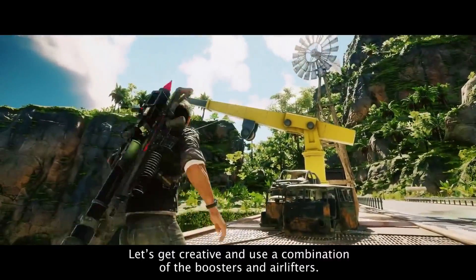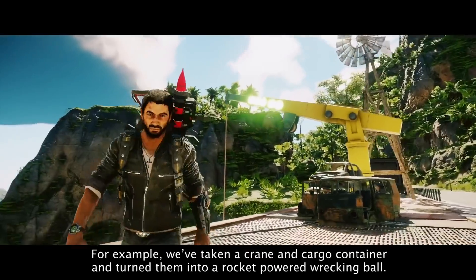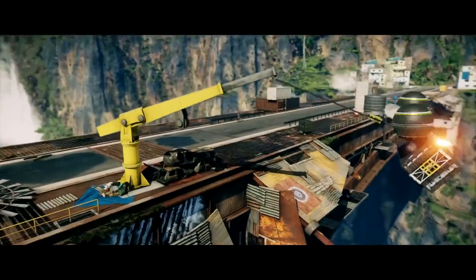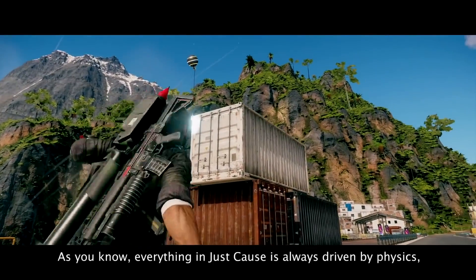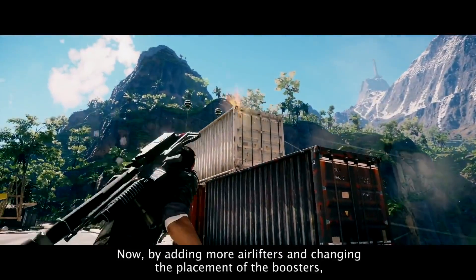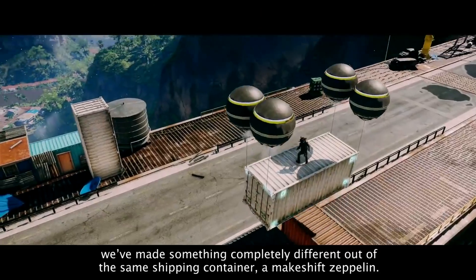Let's get creative and use a combination of the boosters and airlifters. For example, we've taken a crane and cargo container and turned them into a rocket-powered wrecking ball. Everything in Just Cause is always driven by physics, but in Just Cause 4 we've given you freedom that you've never experienced before. By adding more airlifters and changing the placement of the boosters, we've made something completely different out of the same shipping container — a makeshift Zeppelin.